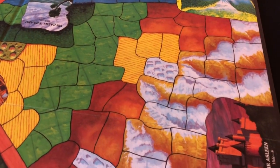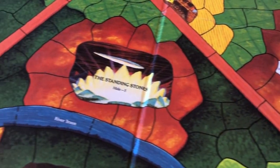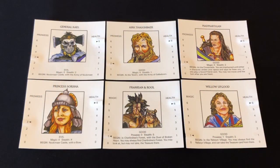Next we have the game board itself. It's lovely quality, a little small perhaps, but the artwork is — well, it's in keeping with most of the other artwork in the game. You get six character cards which also have artwork. An interesting part of this game is that it's team-based, so up to four characters can select from the heroes.